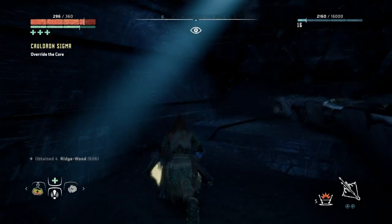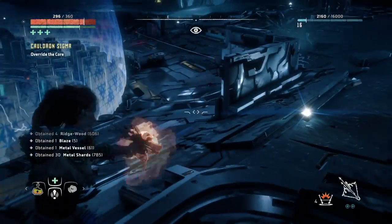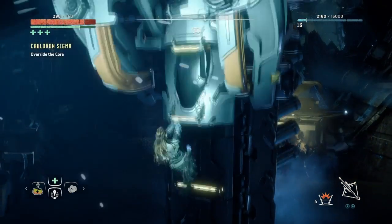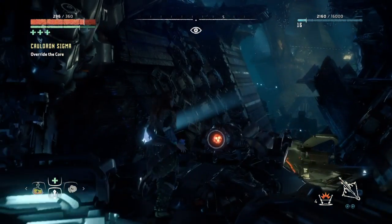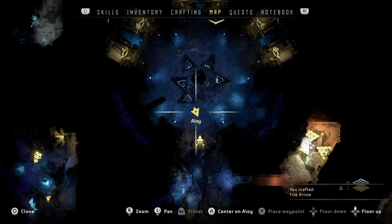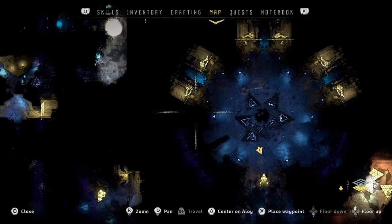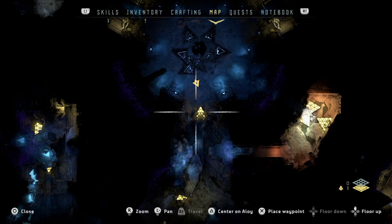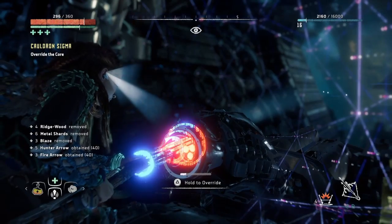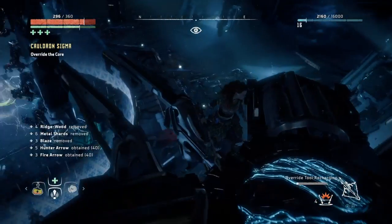If you're watching this you're probably already aware, but there are going to be some Watchers come out — I think they come out of these yellow bits here. They should run into those traps you laid out, and you won't have to deal with them if you're lucky. The end-level boss here — I can't think what it's called —